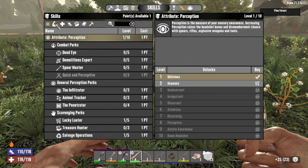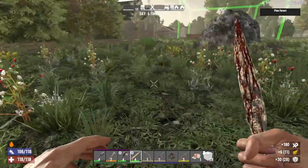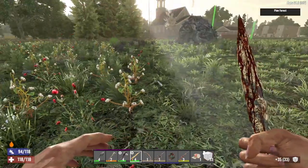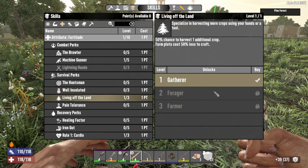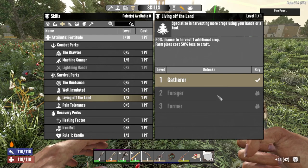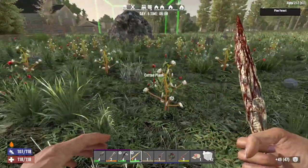Do I have a point available? I do. Let's throw one point into Living off the Land so I can get double - there we go. Because just one point into Living off the Land is enough if you're planning on cooking but not farming. If I remember right, the first one doubles the harvest, the second one is a chance to harvest additional crop, and the third one is triple harvest. So even just doing the first one is a lot better than not at all.